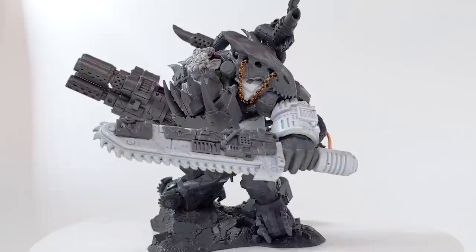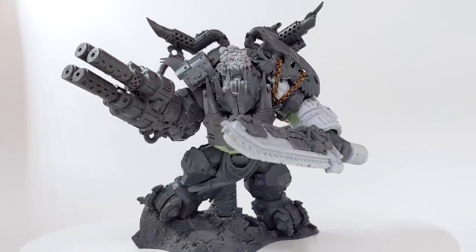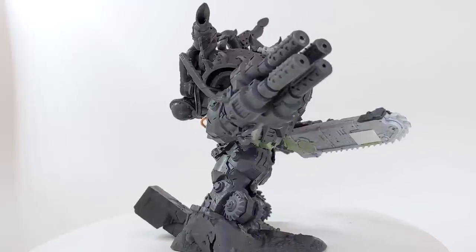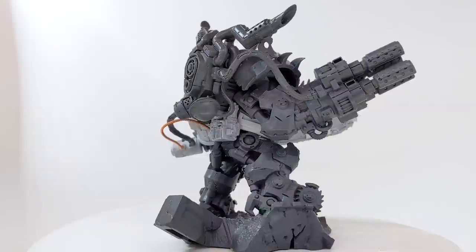I think he's also successful at representing the clans in his weapon and armor: Deathskull chainsword, snakebite drakeskull, evil sun cyborg head, goff jaw plate, and bad moon daka dispenser. The only clan that didn't make it in was the blood axes because there just wasn't enough space. I played around a bit with adding a trench knife strapped to his lower leg, but the commissioner didn't really like it so it got ditched.